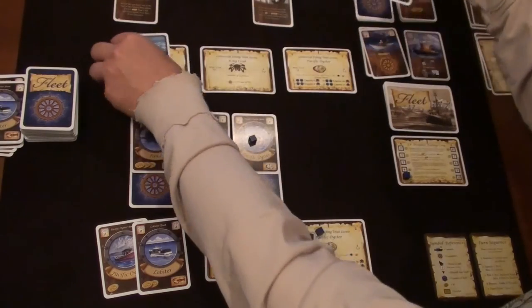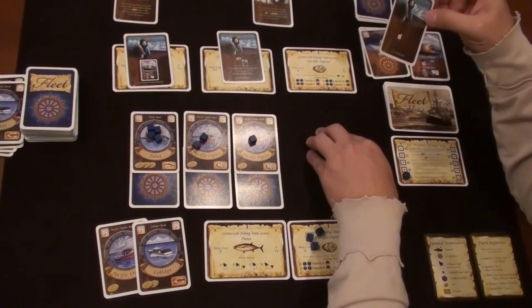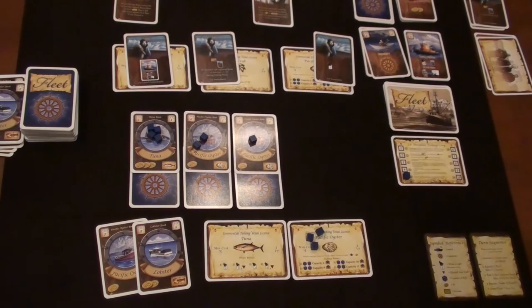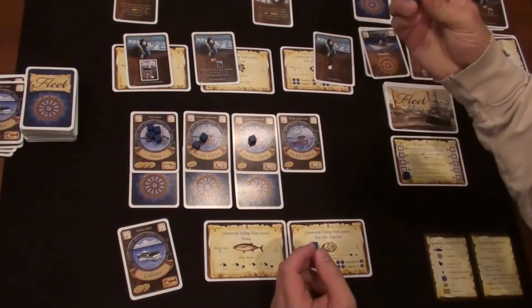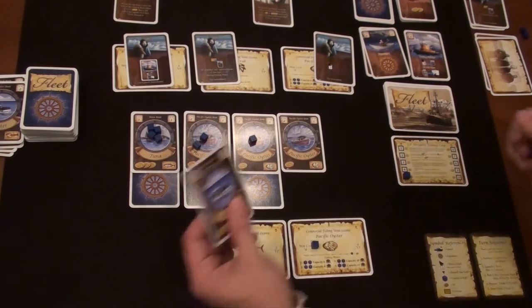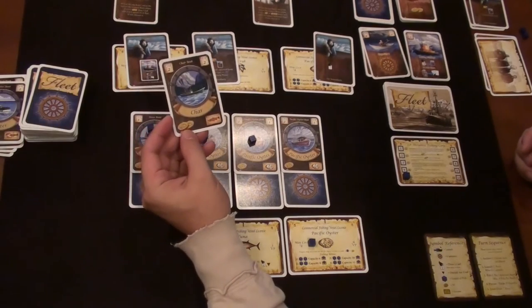New crewman cards available: one gives all launched and captained boats of that type plus one fish during fishing phase — that's nice. Another gives draw three discard one. Pacific oyster crewmen and king crabs available. Auction done. Now launch: I've got another Pacific oyster boat, so I launch it paying two crates as money — those go out of the game. I captain it with my last card, the lobster.